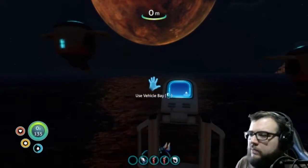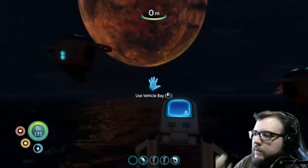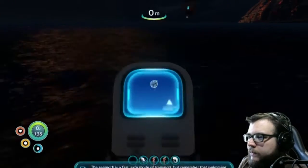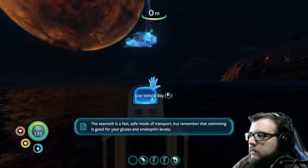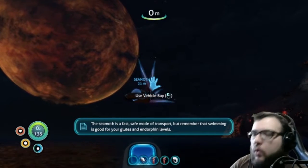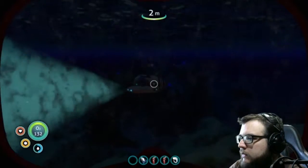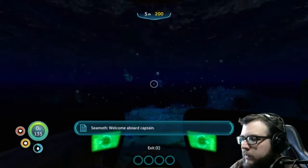It didn't take too long — about 10-15 minutes of just scavenging around. I did manage to find all the pieces; I actually had some of them. So we're going to go ahead and build ourselves our Seamoth. The Seamoth is a fast, safe mode of transport. But remember that swimming is good for your glutes and endorphin levels. We always have to stay healthy. Why does it do that? That's going to drain my batteries — I don't want my batteries drained at the moment.